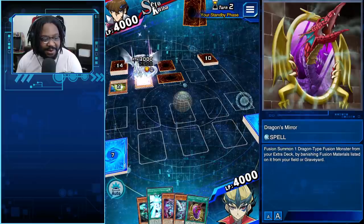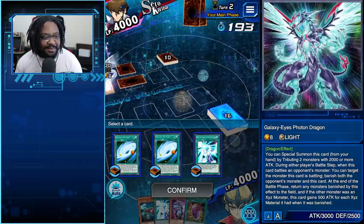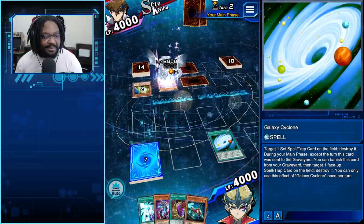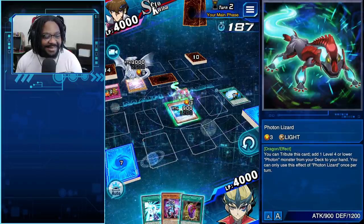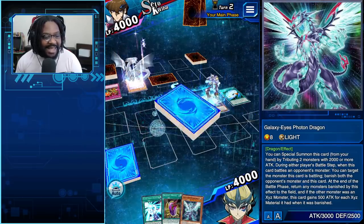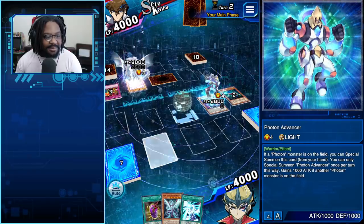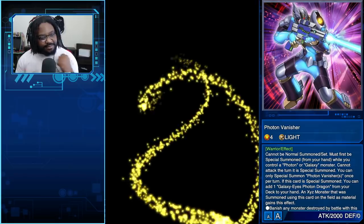Dragon's Mirror — perfect. So I'm gonna activate Galaxy Photon, send this monster back, and grab Galaxy Cyclone. Galaxy Cyclone destroys their back row — blow it up. Then we're gonna summon and special summon Vanisher. Vanisher's effect grabs a Galaxy Eyes and adds it to hand. Then we pop the Lizard and search the deck for the Prismatic Photon, then advance summon.